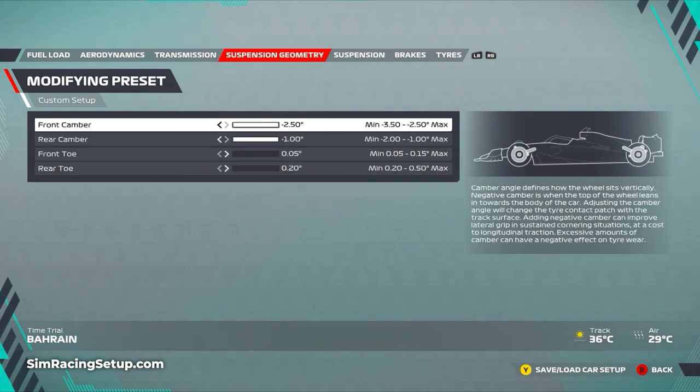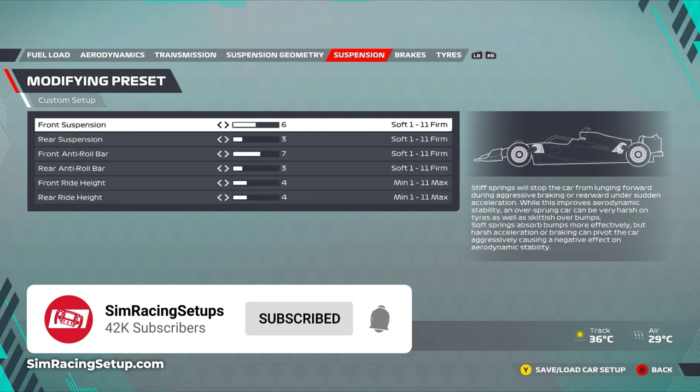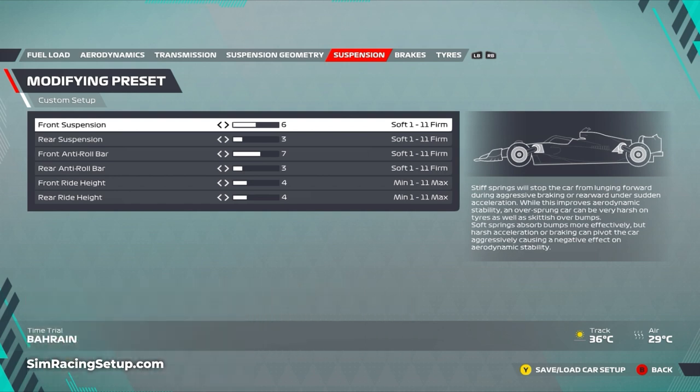For suspension geometry I've gone minus 2.5 on front camber, minus 1 on rear camber, and far left on front and rear toe. This will be a common theme for all updated setups - ideally you want to run as little camber as you can, meaning far right on the slider, for the most mechanical grip in a straight line. My suspension hasn't seen major tweaks - I haven't gone super soft front and super hard rear like many time trial setups, as that makes the car super loose. Instead I've gone six on front suspension, three on the rear, seven on front anti-roll bar, three on the rear, and raised front ride height to four to give leeway over bumps since the curbs are pretty brutal.